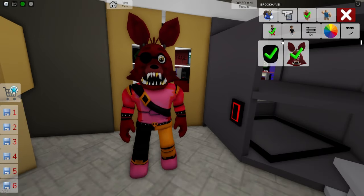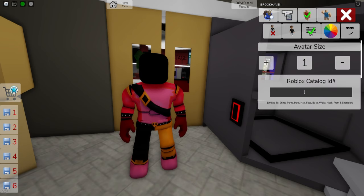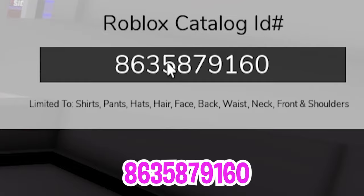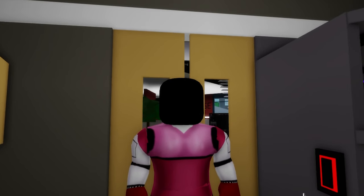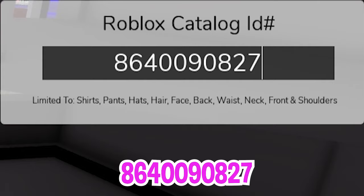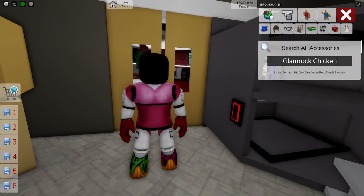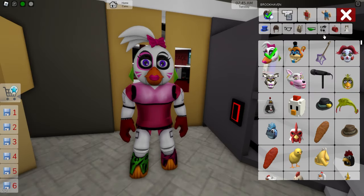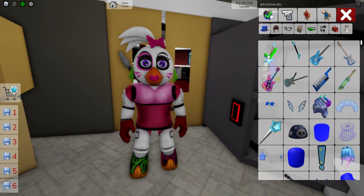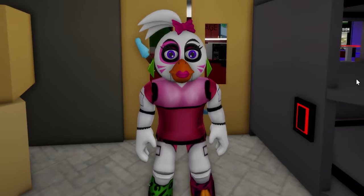For our next FNAF character, let's deselect the head, and then in the ID box, introduce code 863-587-9160 to add this Glamrock Chica top outfit, and then follow up by writing ID code 864-009-0827 to get the matching pants. Next, open the accessories search tab and look for the Glamrock Chicken. Let's pick this head and our character looks cool! Let's also look for a blue star guitar. Pick this one up. And lastly, let's adjust the skin color to this white one.